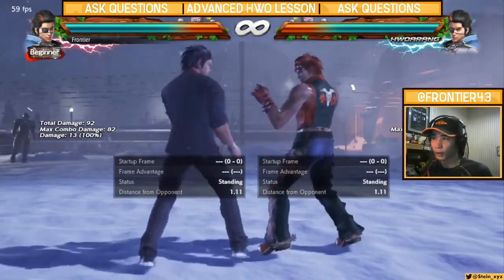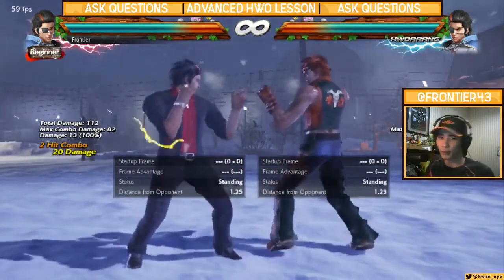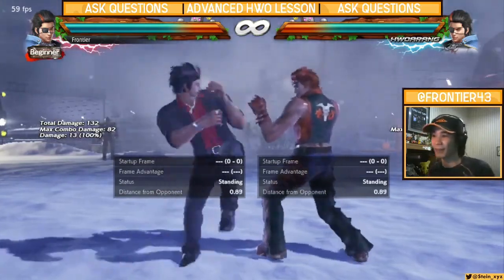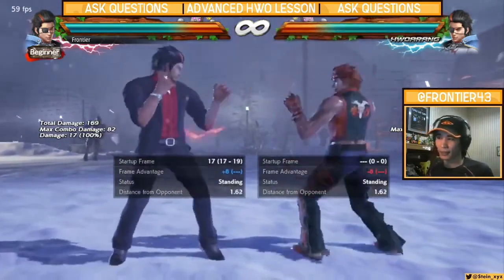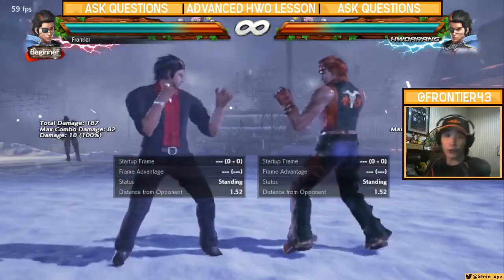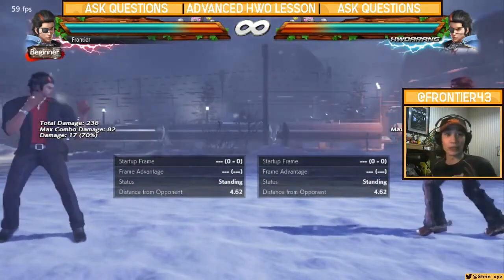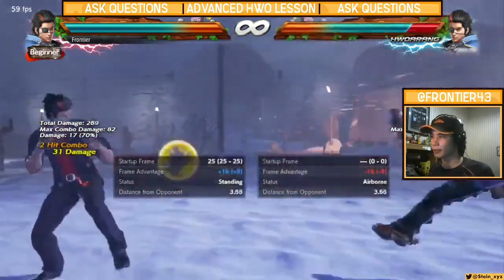I'm supposed to punish you for standing up, and now I can't because I have to go here. At plus 5, they can step, backdash, or challenge. It gets worse at plus 1. Of course if it goes on hit — plus 8 — great, because you can JFSR down 3-4 and mix them up. That's another big 50-50, the best option after RFS 4. So if you're ignoring the Hellsweep completely, that's a big no-no — you lose the opportunity to punish them for standing up, just because you're afraid of the defensive aspect and the huge risk-reward. The risk is getting launched for 70 damage and losing a move. The reward is mediocre at best: 31 damage into Oki.